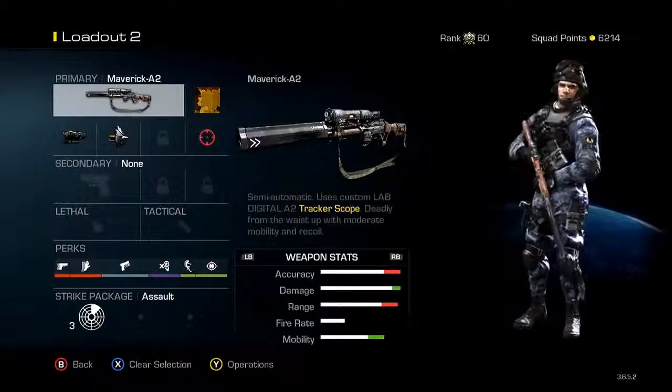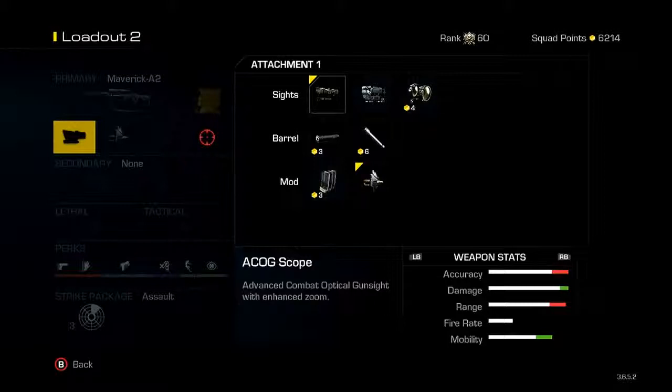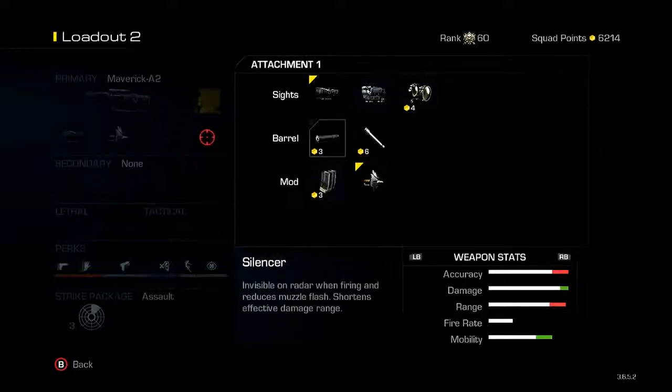I just wanted to show you guys the attachments I'm using with it. As you guys can see, I am using the ACOG. That's probably a big shock to a lot of people because I haven't seen a lot of people in Call of Duty Ghosts use an ACOG on a sniper rifle. It was a shock to me too — I put the ACOG on and gave it a try, and I actually found myself being able to hit a lot of clips. I had a lot more potential when I was playing, and it was a lot of fun. I was tearing through a lot of people on the new maps. Try using the ACOG on it, give it a try, play a few games and get used to it.